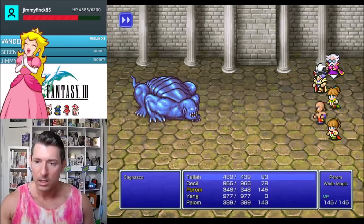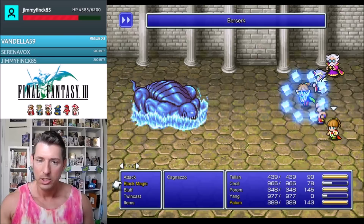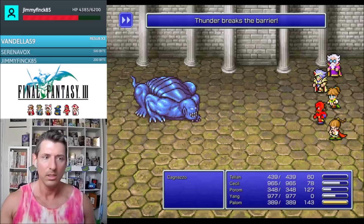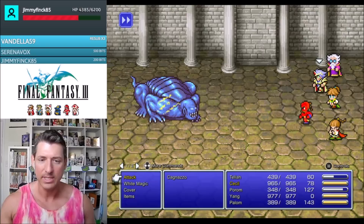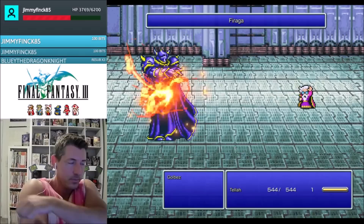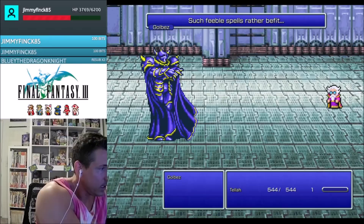I was able to beat the four fiends of the elements with ease — so much so that Scarmiglione and Cagnazzo both went down in about one round of fighting. It was kind of ridiculous. Many times I remember having to grind for the Float and Reflect spells in order to make it to the Fab March, but here I had those spells well before I needed them. I gained the requisite levels while climbing the Tower of Babel. The graphics, and especially the magical effects, have been completely upgraded, and a few little cutscenes have been added in for flavor as well. I must also say that the orchestral arrangement of the music is just ear-gasmic, especially the final boss theme — you can even hear a Latin choir in the background. It gave me goosebumps.